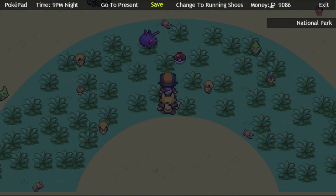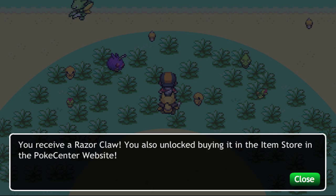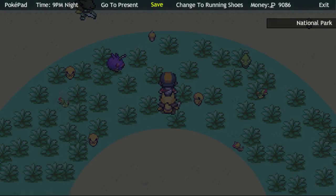What is this Pokeball here? Let's see what this is. We received Razorclaw. You also unlock buying it in the item store in the Pokemon shop.